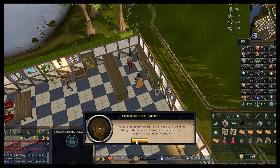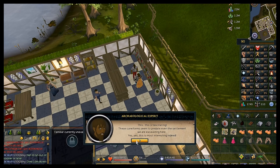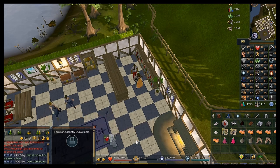Talk to the Archaeological Expert. If it asks you to replace your Codex Ultimatus just say no, then choose the first chat option and ask about the Desert Treasure quest. Your character will ask if he's Terry Baldino — he knows the archaeologist you're helping. Click through the chat options; he'll translate the scroll for you. Click on him again after dialogue closes to receive the translation.